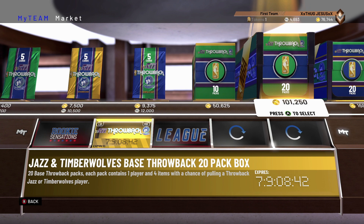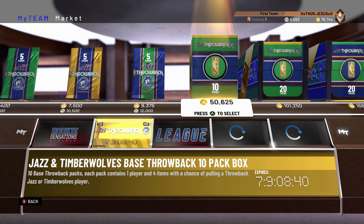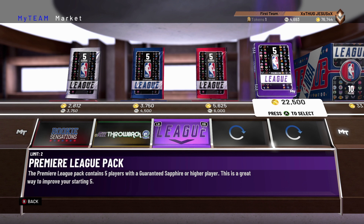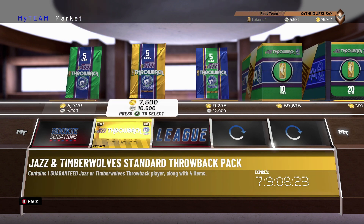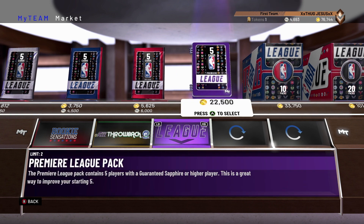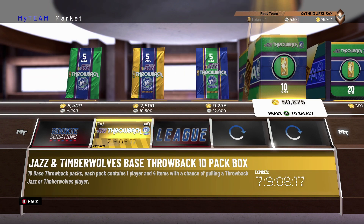Or I could just go here and get the $50,000 throwback one. That will leave me like $25,000 VC, but then I don't know what to do with the other $25,000. Maybe open up five of these. What is this? The Premier League contains five players with guaranteed Sapphire or higher. You get five of those. Alright, let's open this right here.